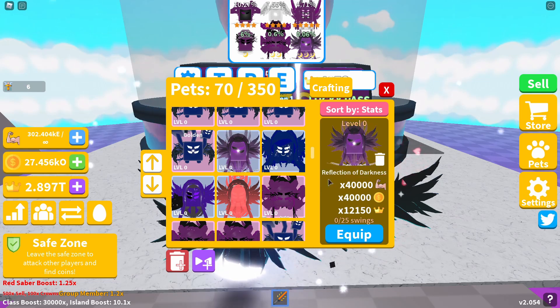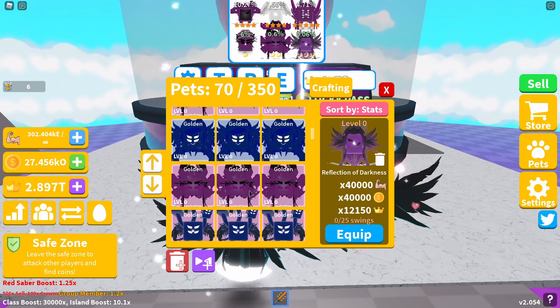This pet is called the Reflection of Darkness. It gives starting stats of 40,000 strength and coin boost and a crown boost of 12,150. To have a pet starting at 40,000 is getting better week on week — in a very short period of time we'll hopefully see these at 50,000 in a couple of months. I'm going to equip these pets to see what they look like, but first let's look at the golden double moon pet stats.